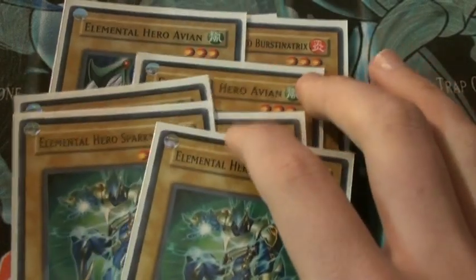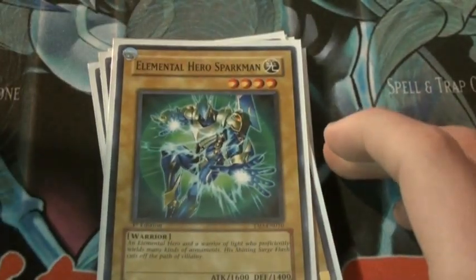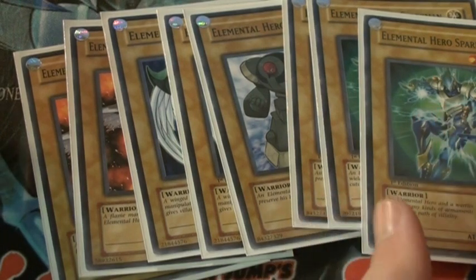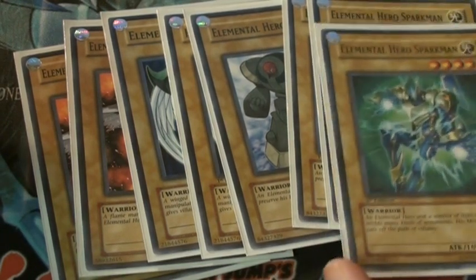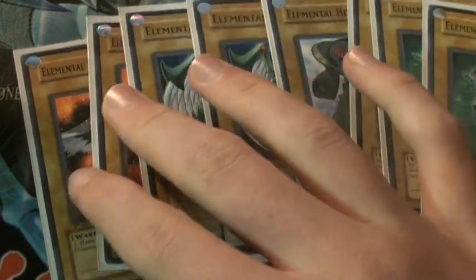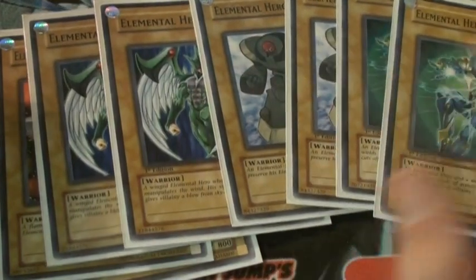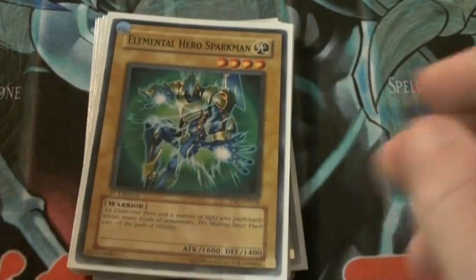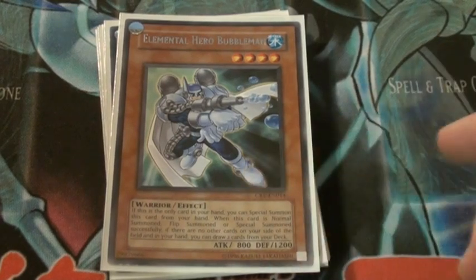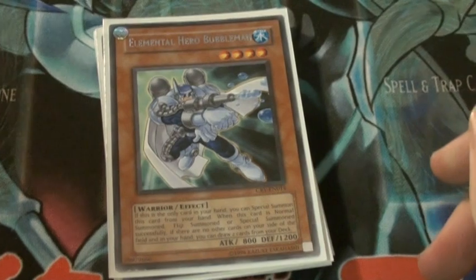Now for the main deck, we'll start off with the monsters. I've got of course the ones you can't get rid of: Sparkman, Clayman, Avian, and Burst Lady. When I posted this deck on a previous channel, someone said I didn't need to run Burst Lady and could just replace her with King of the Swamp. But running too many King of the Swamp and Beast King of the Swamp makes your deck lack fusion options because you need the other correct fusion material. So definitely have all of these in there — two of each. Bubbleman's effect is really useless; you'll probably never use it in a duel, but he's good for getting out Mariner and Steam Healer.